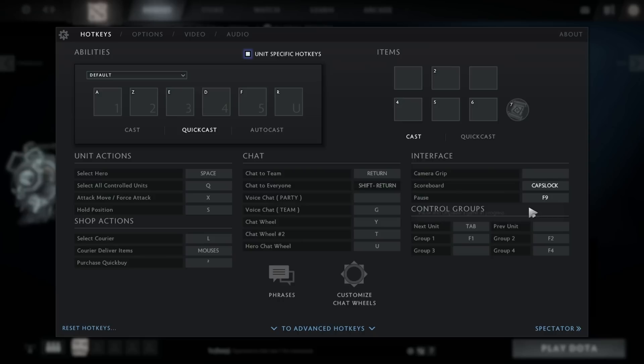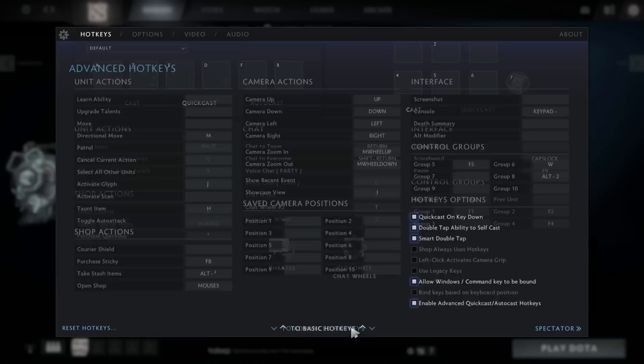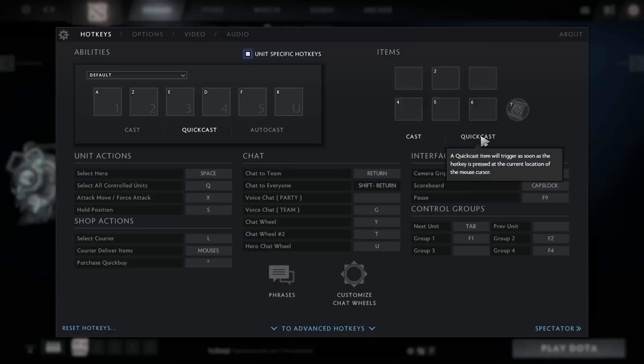Now we're going to see items. Before talking about item hotkeys, make sure you tick this setting right here — enable advanced quick cast auto cast hotkeys — because that option enables you to have one same item slot bound to two hotkeys: one for normal cast and one for quick cast.